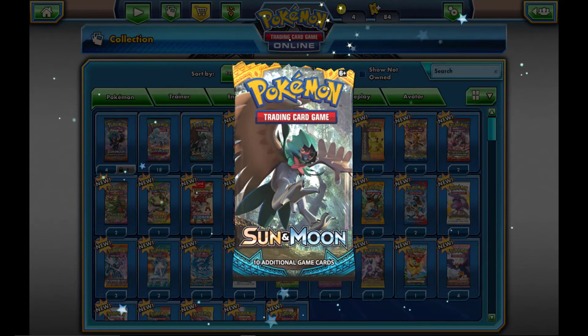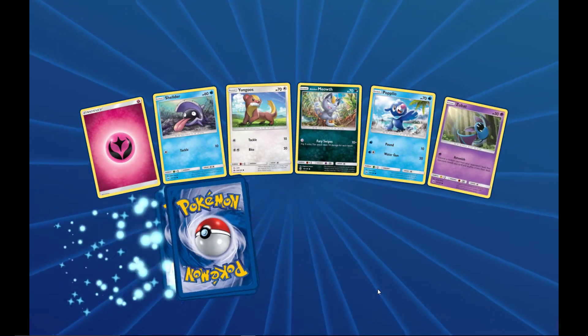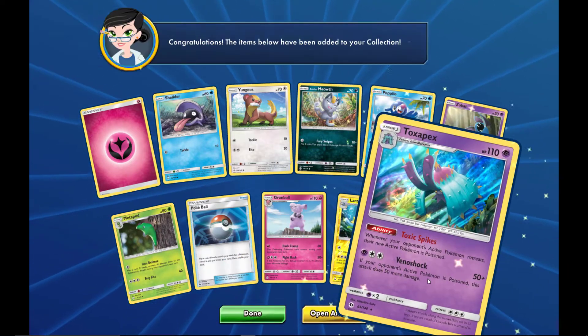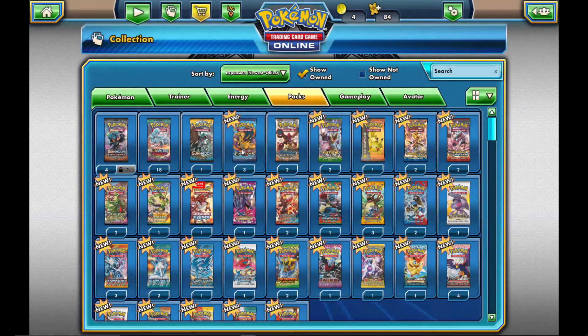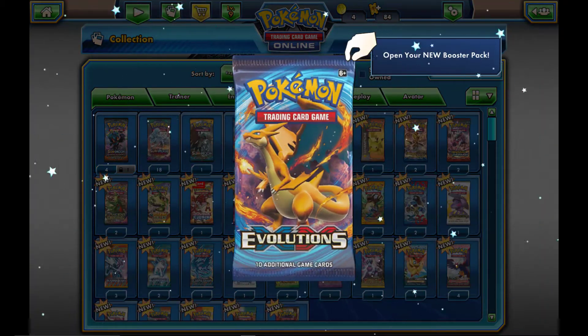Moving on to Sun and Moon base set — we'll open one from here. This might take a little bit longer than I thought. Are we going to get that secret rare Ultra Ball or something nice and shiny? Let's see what we get — we get a holo Toxapex. Okay, moving on.